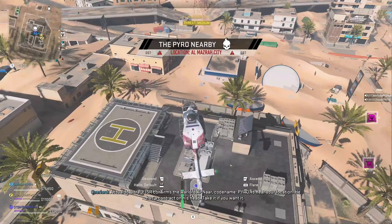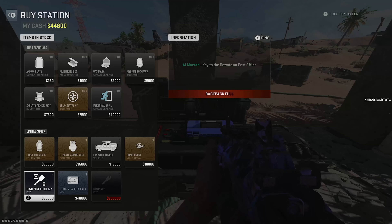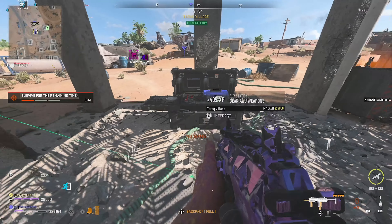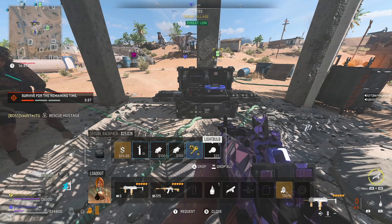Each key can be found in Almazara each time you spawn into DMZ and it will cost you $30,000 at a buy station. However, it is random which key is at which buy station. Of course you could always use a skeleton key if you don't want to spend time trying to find the keys you need.